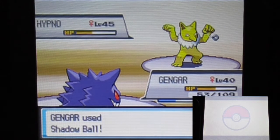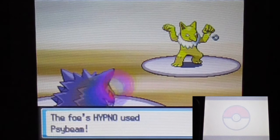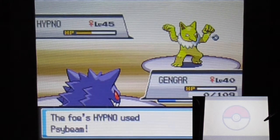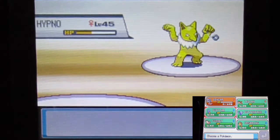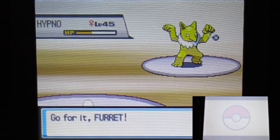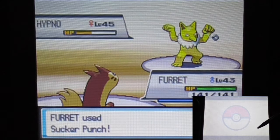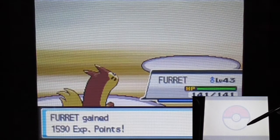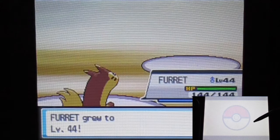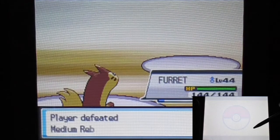I knew it — I freaking knew it, you're going to use that move. Well, not exactly, because apparently the ghost — the opponent in this game is also part poison type, so getting hit by that wasn't great. I'll try sucker punch. Actually I'm going to wait and not waste too many good moves yet — not a good idea to waste good things early.